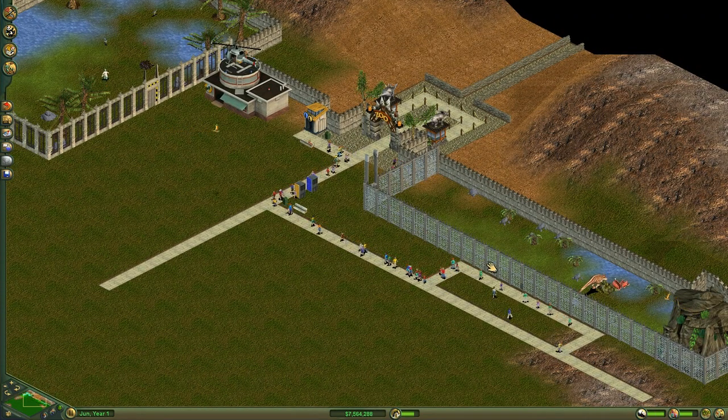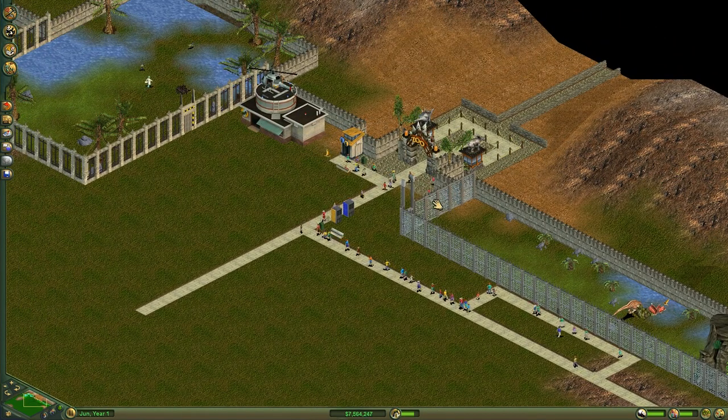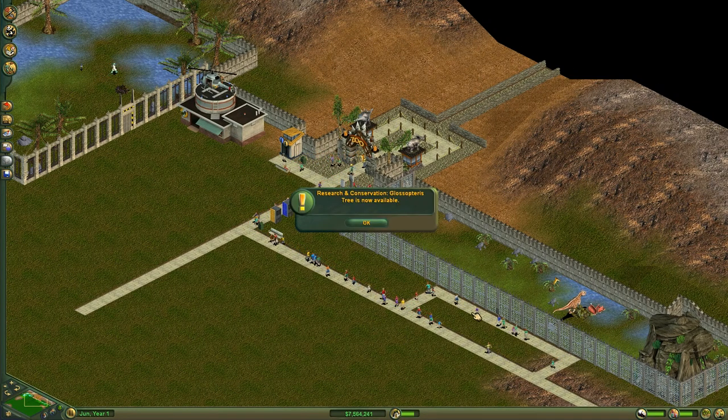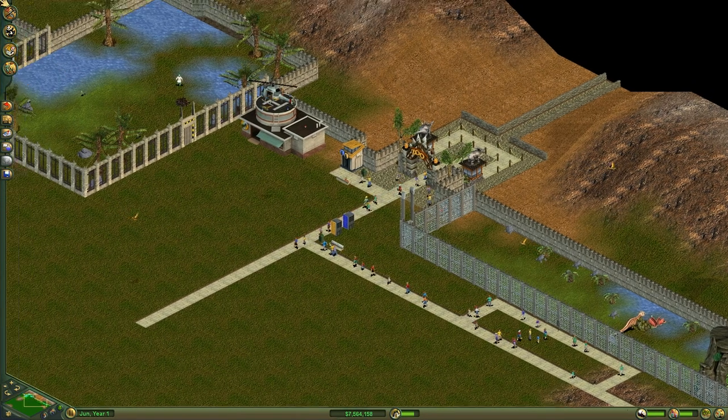In the last episode, we got started here. We have two exhibits. We had a little bit of excitement with our Allosaurus because I had forgotten the correct type of fencing to use and he escaped a couple of times. So we've corrected that with the right kind of fencing and hopefully we can get a little bit more work done in this episode.